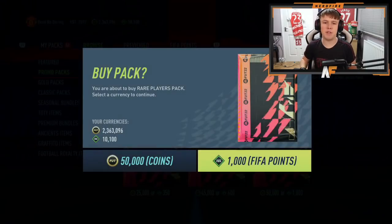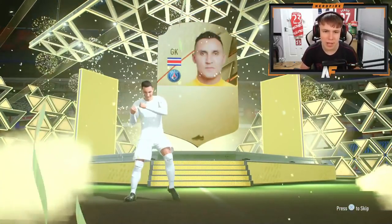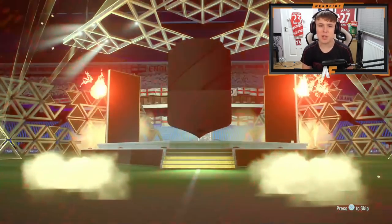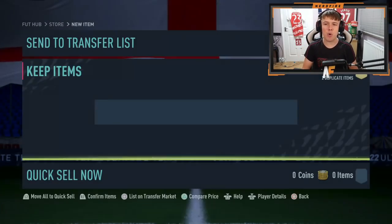50k pack number three — a cheeky little Keylor Navas walkout, back-to-back walkouts. Being quite generous in terms of walkouts, but if you want to show me a blue, feel free. Number four — I don't know why I'm expecting a tradable blue, I think I'm over-hoping. If we were to get a blue it would probably be in one of the other packs. Another walkout, 86-87, getting the fodder — I need the fodder, so any fodder walkouts I'll take.